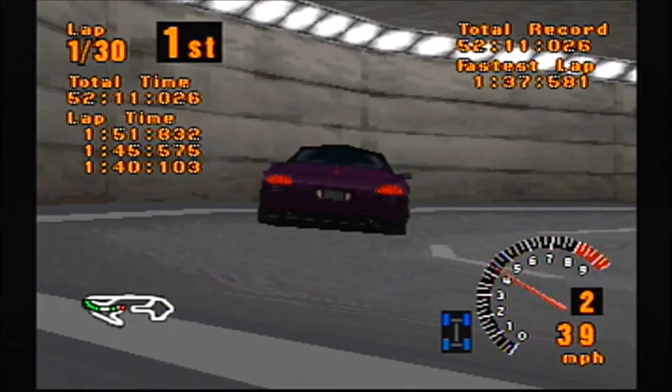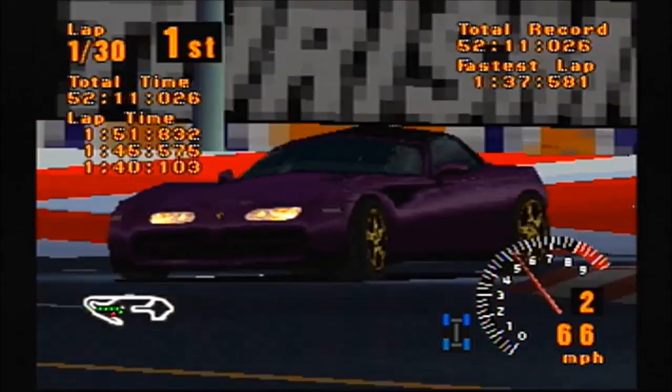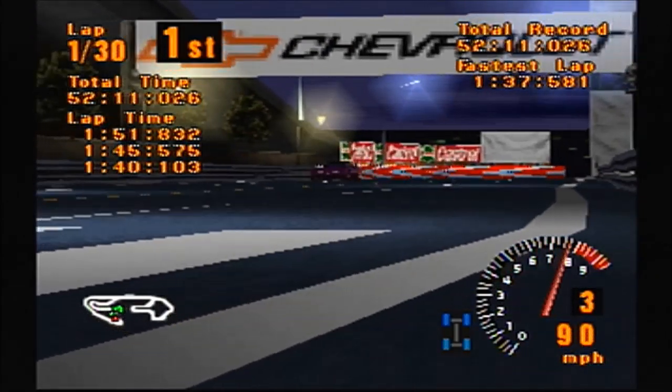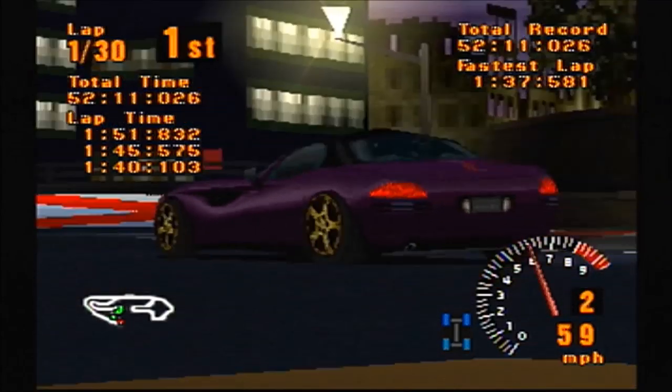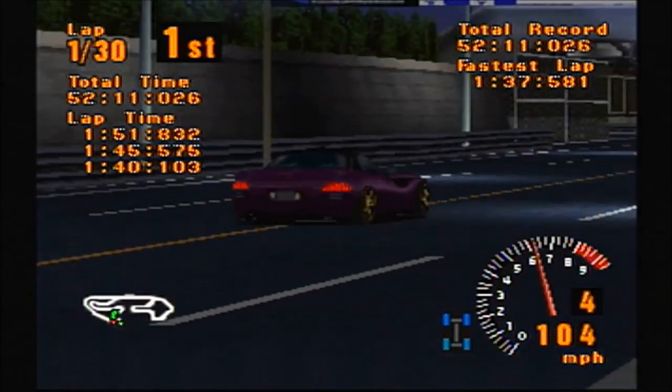As far as obtaining this car, you can win it by winning the America vs England championship, and you can win either this Copperhead or the RX-7 A-Spec LM edition. It's completely random though, so you may have to do the event multiple times if you keep getting the RX-7. That is still a great car, but obviously this one is better.